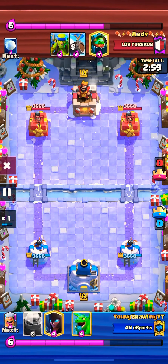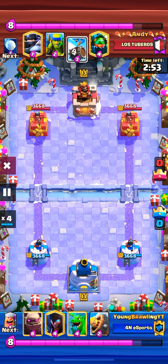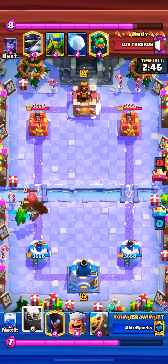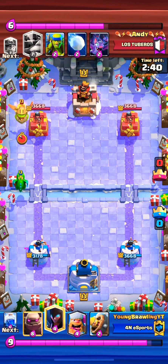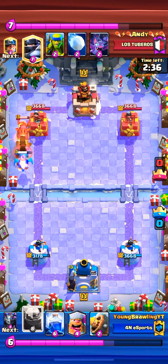Let's start off with this Mega Knight Log Bait Inferno Dragon deck. The opponent starts off with the Skeleton Barrel and I had Baby Dragon there for that, so I didn't need to do anything else. Now the opponent used Inferno Dragon, so I used the Night Witch because the bats from the Night Witch will be able to help take care of that. I kited the Mega Knight using the Golem, bringing it from the right to the left where I have a Night Witch to take care of it.